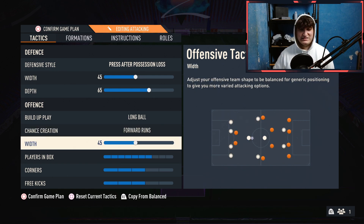With width on 45 for attack as well, I want it to be narrow and quick one-two football. And when we get into the final third, I want us to make a run in behind and do an over-the-top or a through ball — it doesn't really matter. That's why.